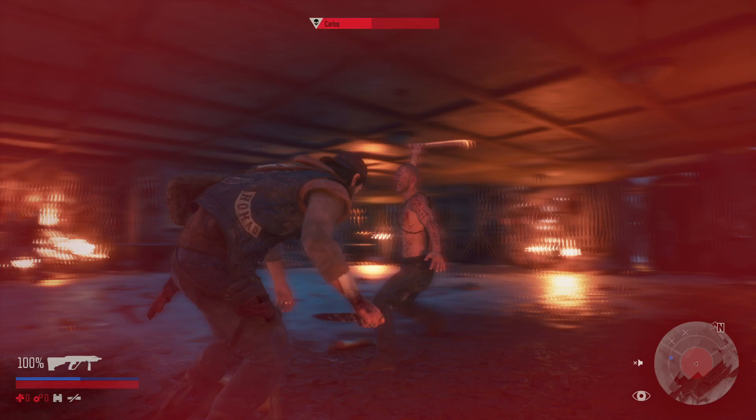Now later on, you see an attack like that — dodge immediately. Now if there's an opening, do two hits then dodge. Real simple, that's about it right here, so I'm going to let this boss fight resume.